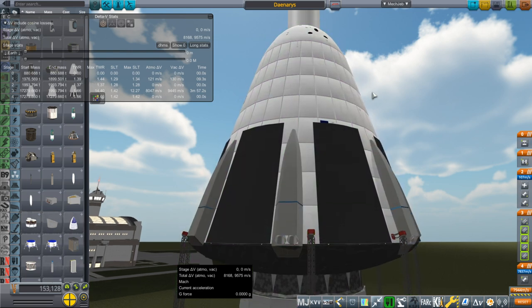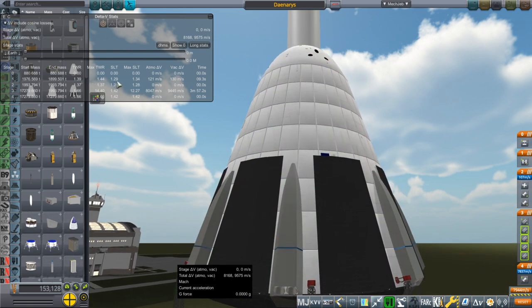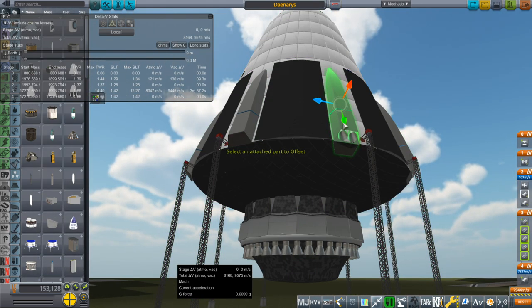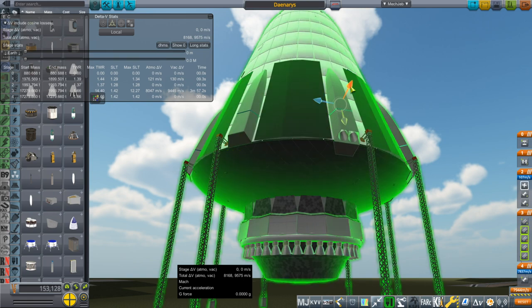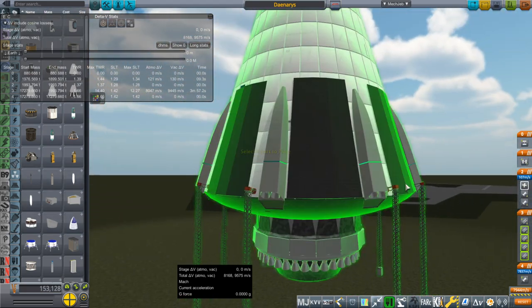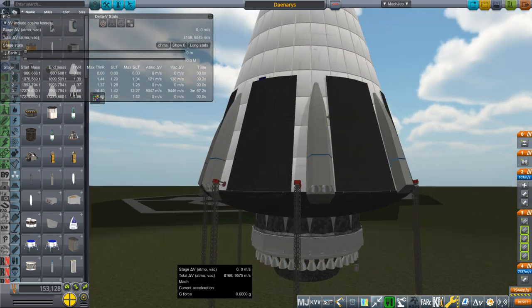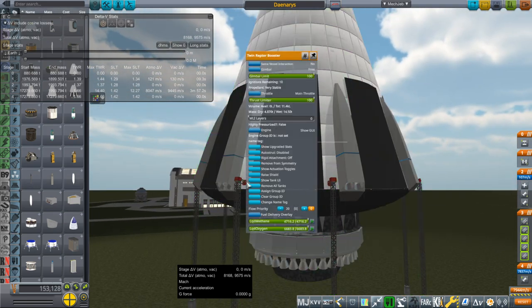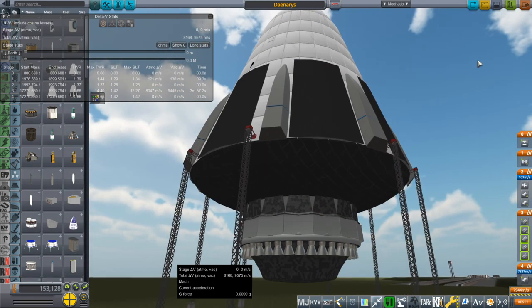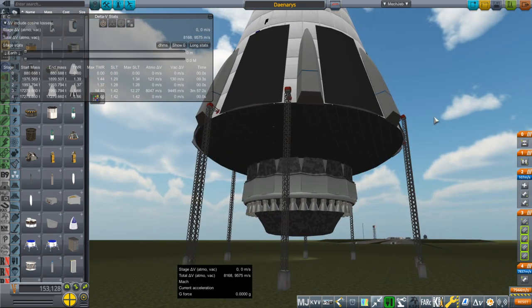With the payload on top, it seems to have a 1.29 thrust-to-weight ratio at sea level with all eight pods active. We've got four-way symmetry so we can turn four of them off if necessary. We're going to go with the original Dragon idea of using super Draco-style engines to land, but we'll be landing in the water — not on dry land. It'll be similar to how Super Heavy is going to be landing on platforms in the water as well.